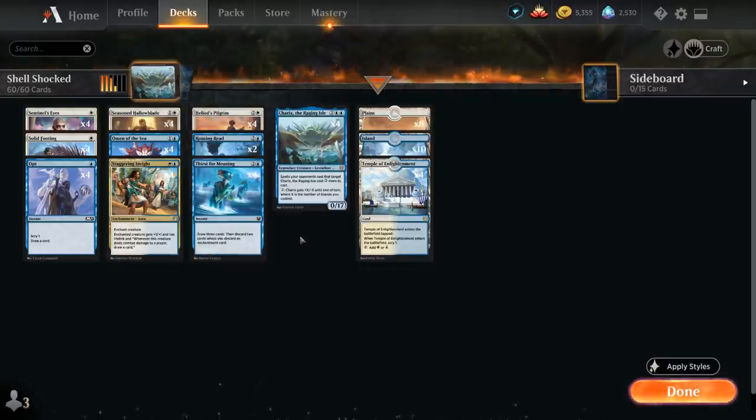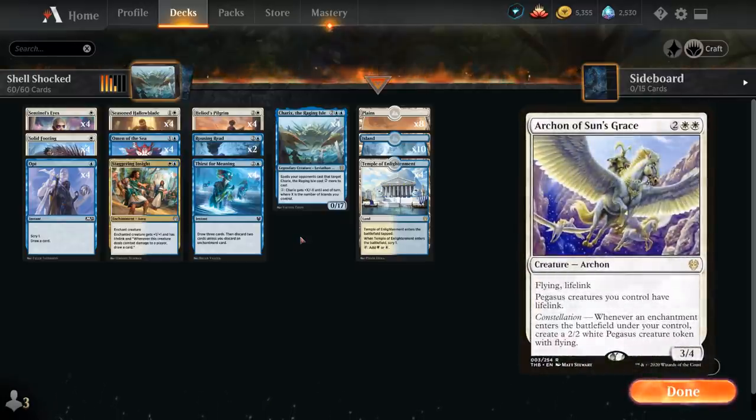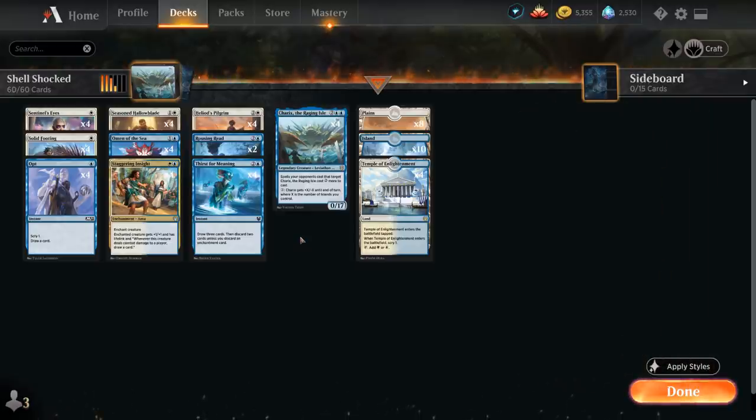Those are the two win conditions. I could have added alternate win conditions like Archon of Sun's Grace, which is great with all these enchantments, or added more interaction. But instead I just wanted to make the Karyx-plus-enchantments game plan as consistent as possible.